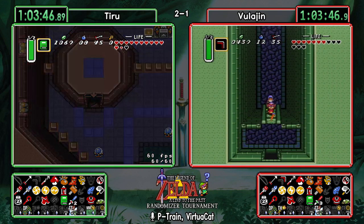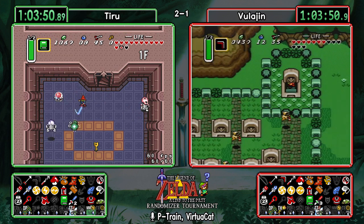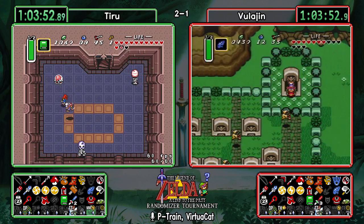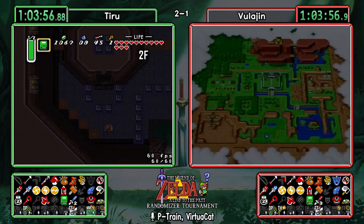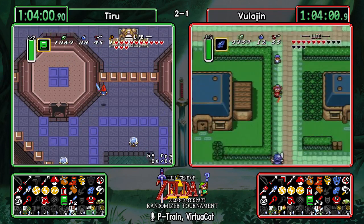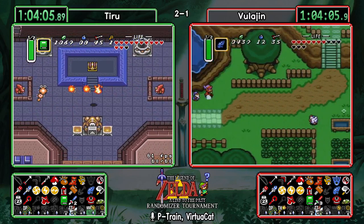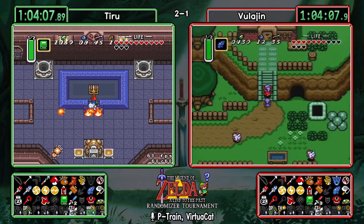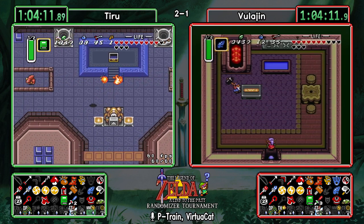Getting a King's Tomb check for Vula — Tiru did not check this. That is huge! That's Ice Palace opened up right there. Still no access to Swamp Palace without the mirror, but that's big. Ice Palace has three items, Turtle Rock has six if you count Mimic Cave, but without a mirror they won't be able to access that part.